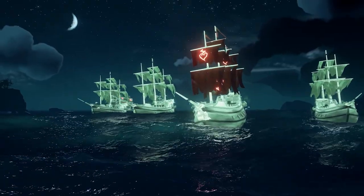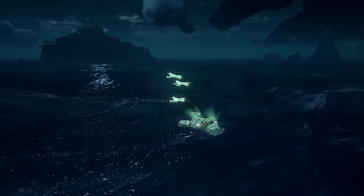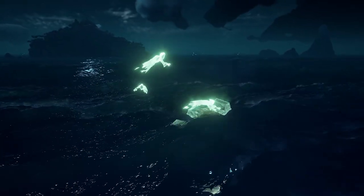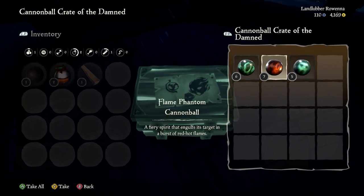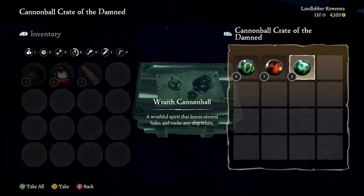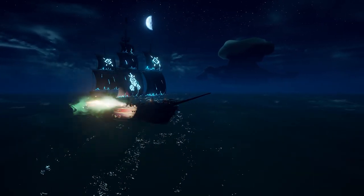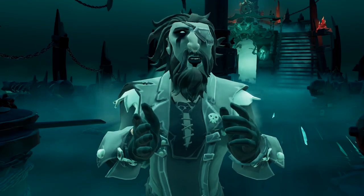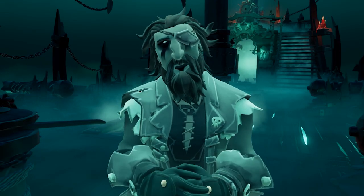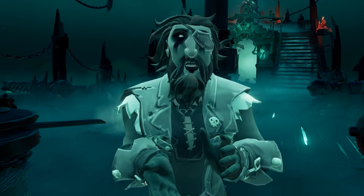Defeating ghost ships will reward you with haunted loot and spooky supplies, marked in the water with swirling ghosts above it. You might even score a cannonball crate of the damned stocked with phantom cannonballs or even some wraith cannonballs for you to wield in battle, giving you a significant edge against other pirates. These new encounters come with new commendations and achievements to be unlocked, so if you are one of those pirates that likes to complete everything, you are going to love this.